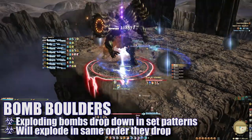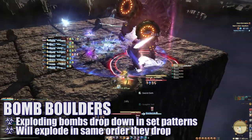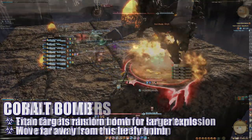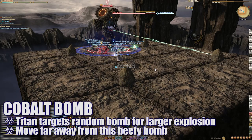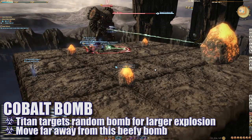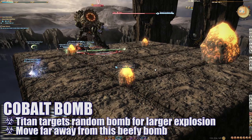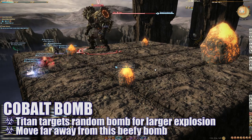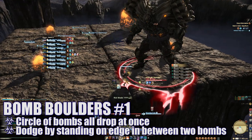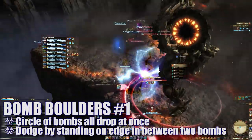Bomb Boulders will cause a number of exploding boulders to spawn around the platform in a specific pattern. This is very reminiscent of original Titan boulders and are handled in the same manner. Titan will tether to a boulder and cast Cobalt Bomb, causing the tethered boulder to grow in size and eventually deal a much larger explosion. When dodging all of the bomb boulders, players should also be extra careful to dodge far away from the Cobalt Bomb boulder itself. This first bomb boulder pattern is a simple circle of boulders — an easy way to dodge it is to move to the center of the edge between two small boulder bombs.